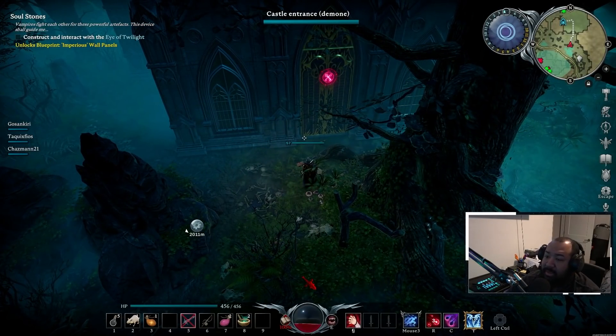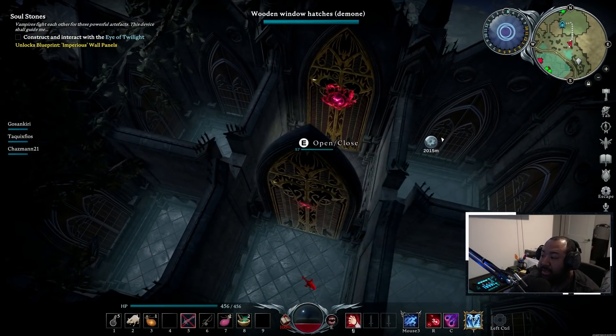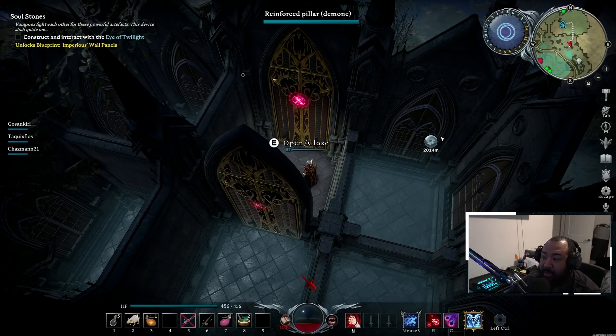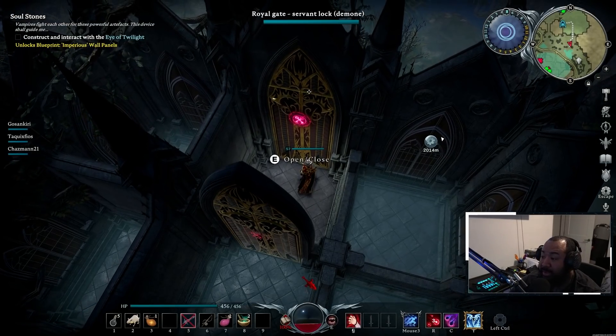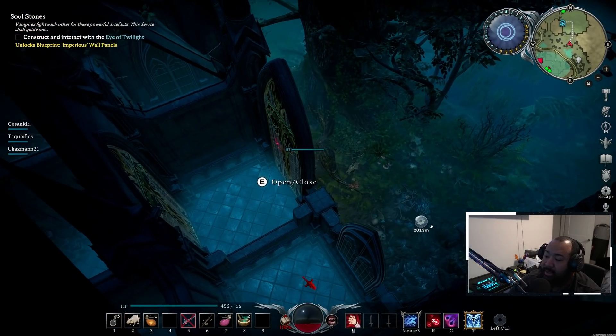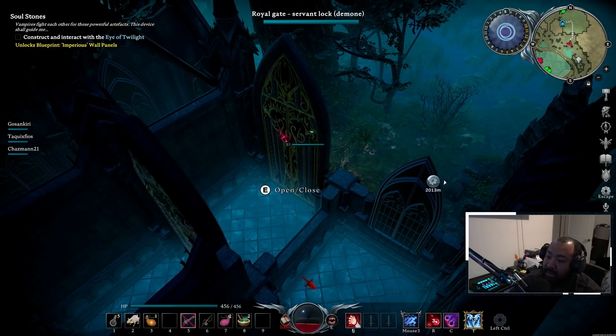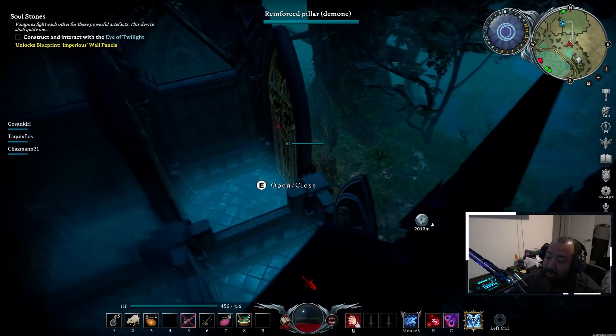So we're going to talk about the adjustments that I made after I got my education. When we come into the front part of my base here, you guys can see that there are chambers. If you're concerned about a base you're thinking about raiding and you don't know how difficult it's going to be, one of the biggest things you can do is walk up to a wall and just kind of turn your camera. You'll at least be able to get a lay of the land structurally, so you know what you're going to have to deal with.